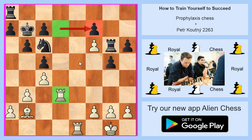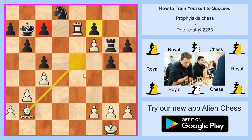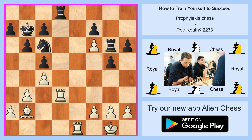If black plays something like to D8, that's not a good move — how do you stop white from playing to E7 or E8? You can see that now F7 is under attack and C7 is also under attack. So that's a really bad move for black and not the right answer.